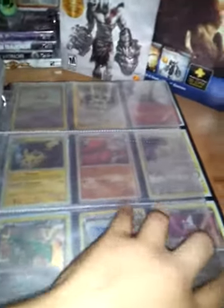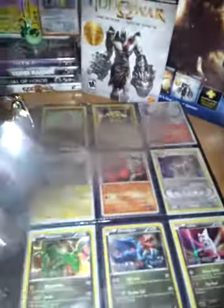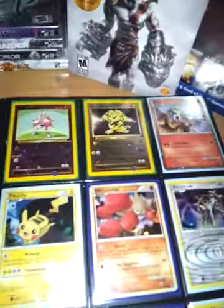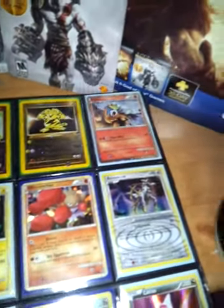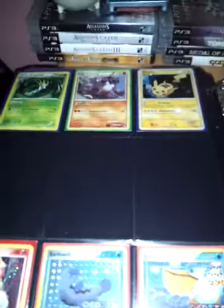And here we go to my promos that I have for trade. Here's a Hitmonchan promo winner stamp. Here's Electabuzz, Entei, Shining. Got a Pikachu. Here's some more promos that I have.